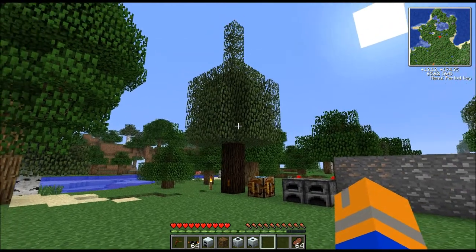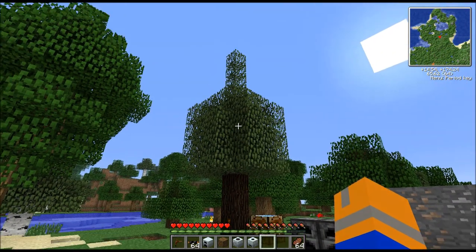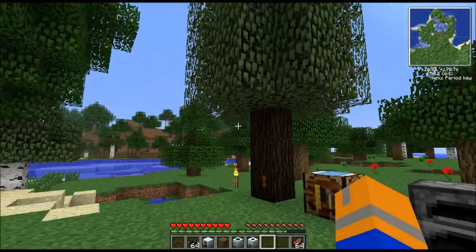The first thing you're going to want to do is find yourself a rubber tree. They can be found in the forest and, much more commonly, in the swamp biome. They'll have that weird little dealy-bopper sticking out at the top, three pieces of leaves, and they're a little bit more drab-looking than the rest of the trees.